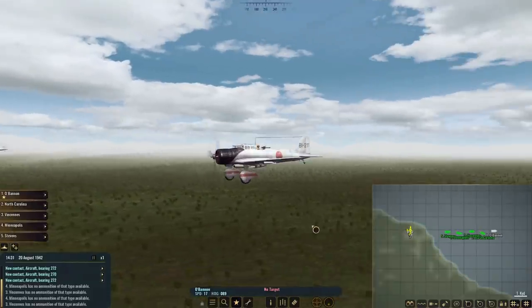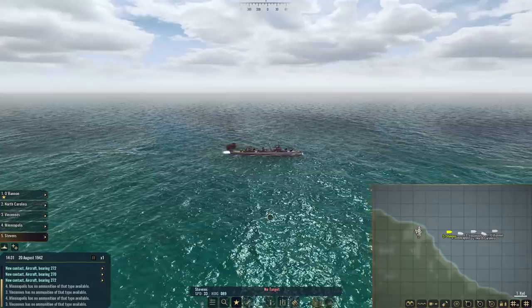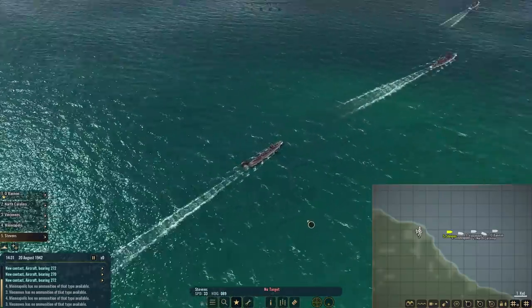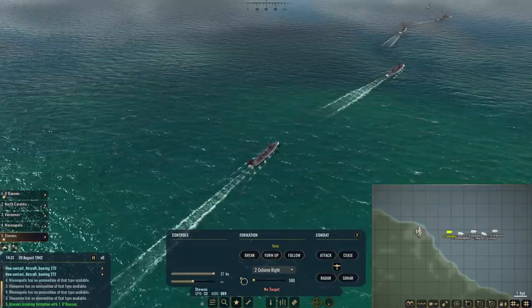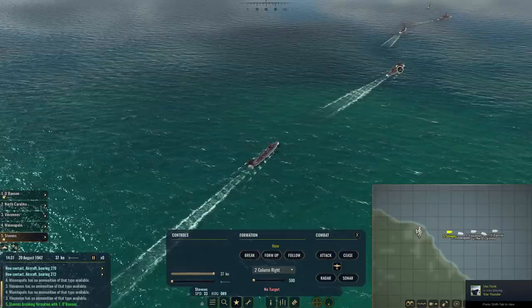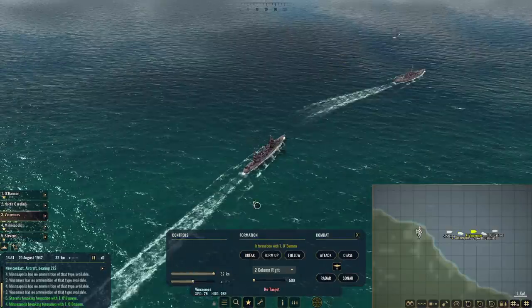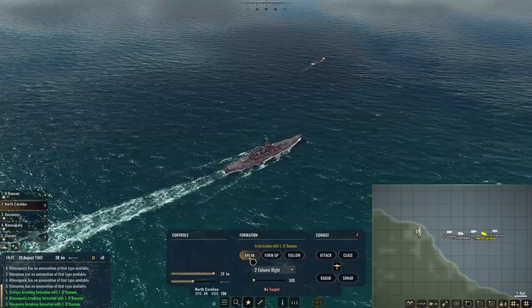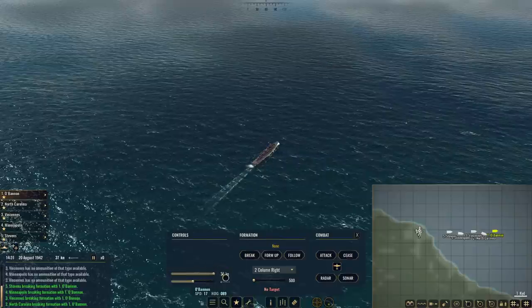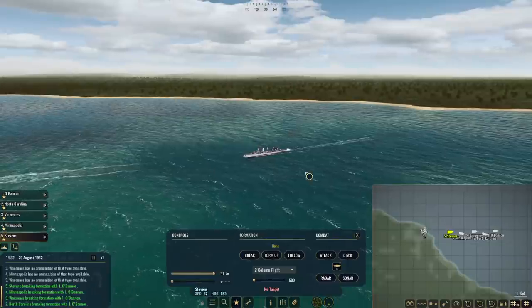Alright, they're bombers. This is going to be interesting because they're coming up right behind my ships. Let's pause for a second — we're just going to break formation. I'm going to turn hard to the left with everybody as best I can. I'm mainly concerned about the battleship; that is not one I want to lose, especially to some bombers. Hopefully if anything, they go after one of my destroyers.